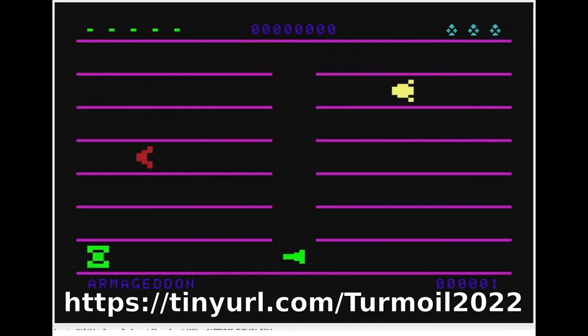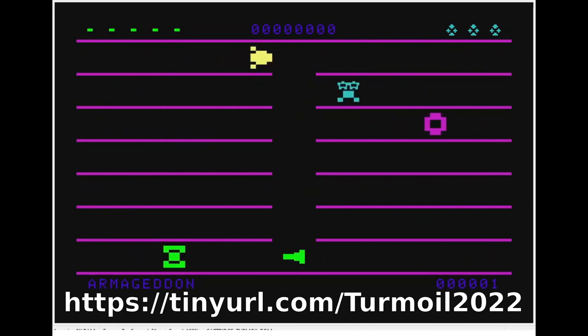Depending on how big the stretch goal is, 16K should cover it. So there you go — Turmoil 2022 for the Mattel Aquarius, the first game from 8-Bit Milli Games on the Mattel, which is a fun little computer to work on. I hope you'll consider supporting the Kickstarter project — I'll put a link in the description. Have a great day!